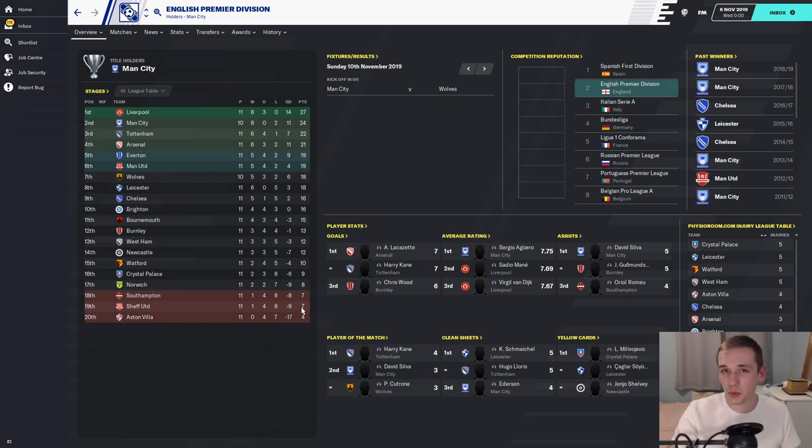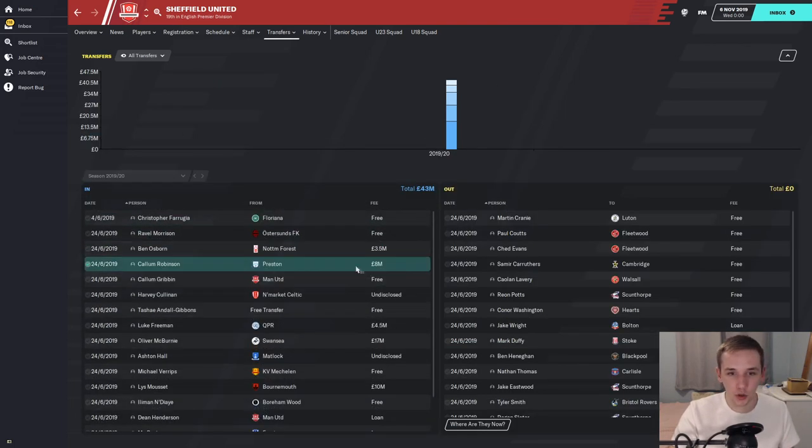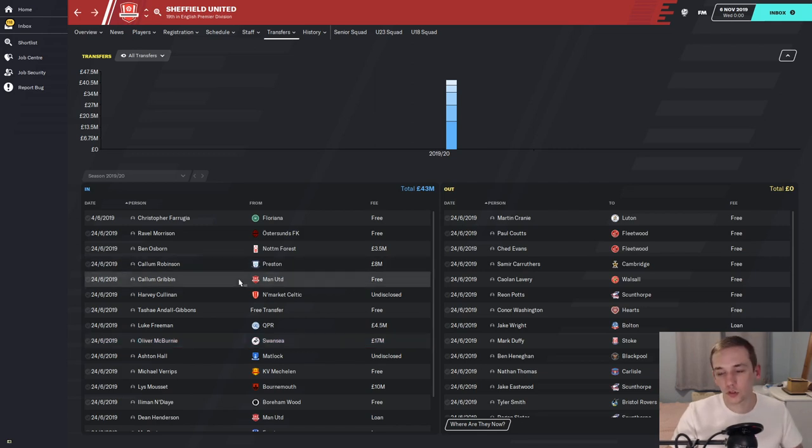They're obviously on 7 points, 19th position in the Prem. They've only won one game — a 2-1 home win against Newcastle — 4 draws against Burnley, Villa, Bournemouth and Man United away from home, but 6 defeats in 11 games. There's only a couple of months to go before the January transfer window. Finance-wise, I'm not sure how good Sheffield United are. The transfer history includes all the previous signings done during the real-life window, so hopefully there might be some transfer funds waiting for us.